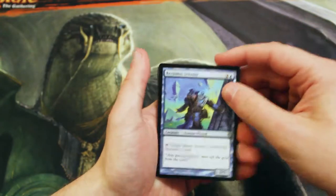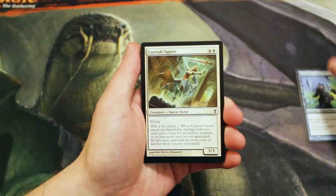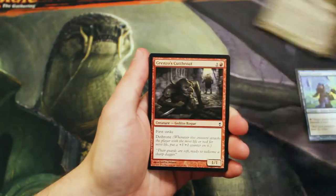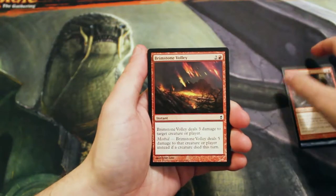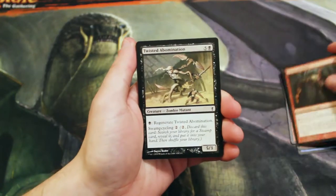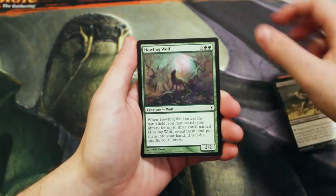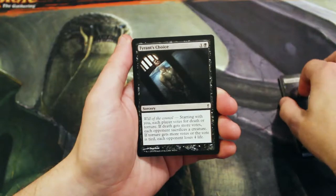Starting out our commons: Reckless Scholar, Custodi Squire, Grenzo's Cutthroat, Brimstone Volley, Flowstone Blade, Twisted Abomination — a great card — Howling Wolf, Typhoid Rats, and Tyrant's Choice.